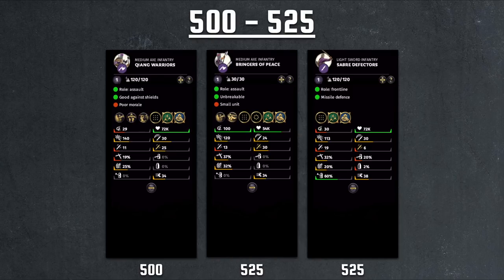Bringers of Peace is available only to Zhang Liang and Zhang Jiao at Tier 3. It is unbreakable; however, these are ultra-small unit size — only one quarter of standard at 120 unit size, meaning just 30 units. Paying 500 for only one-fourth of a unit is super punishing in multiplayer. Even with decent damage, axe for shield break, and unbreakable, paying this much for only 30 units isn't worth it. Saber Defectors from the Zhang brothers are basically a Saber Militia replacement at a pretty high cost with very poor damage.